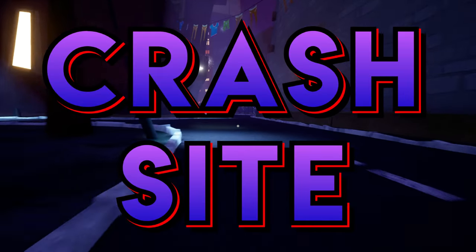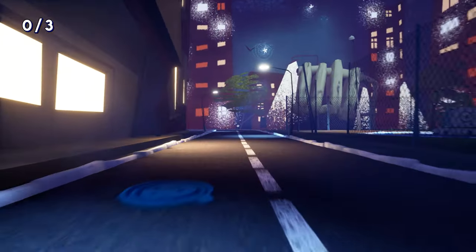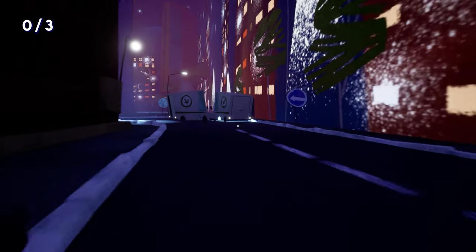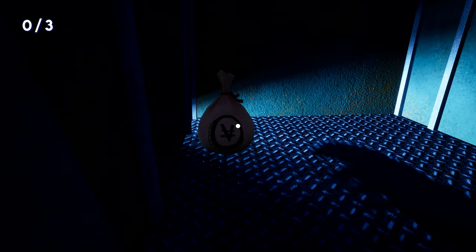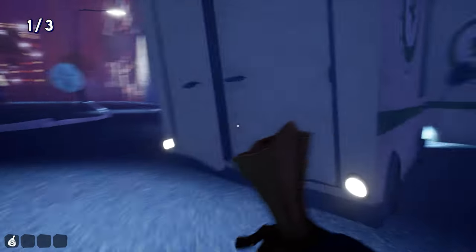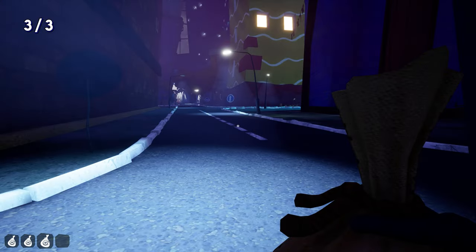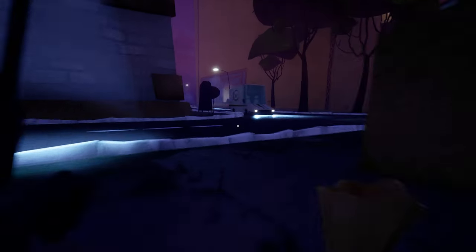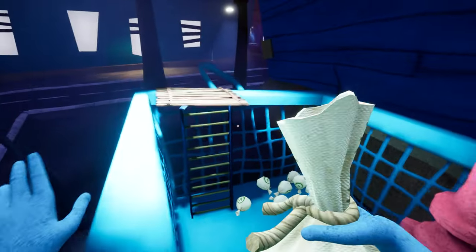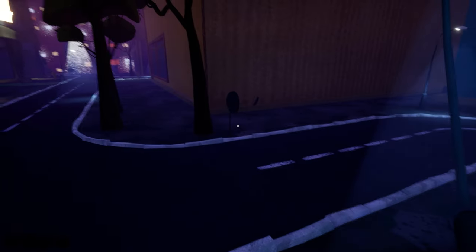Next we will go to the crash site — there you will find three more money bags. Here it is: two money vans have crashed with each other. Come here and open up the van's back door — here you will find one money bag. And in this van you will find two more money bags. Just pick them up and move back to the shopping cart. Here is the 16th, 17th, and here is the 18th one.